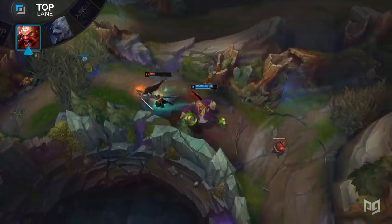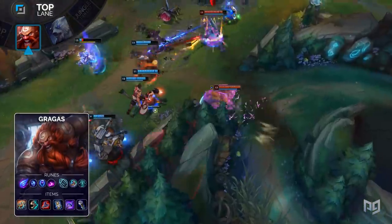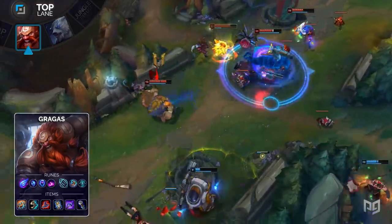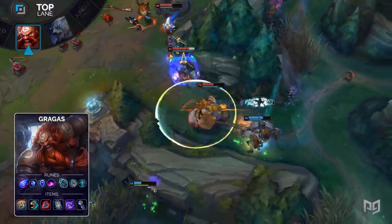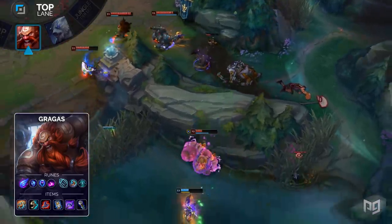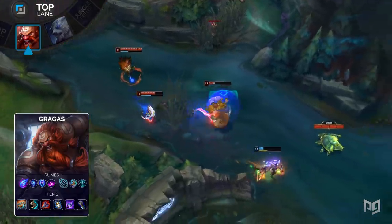Let's run through those runes and items next. For runes, you'll want to run Phase Rush, Manaflow Band, Transcendence, Scorch, and then Magical Footwear with Cosmic Insight. For his items, you'll build a Hextech Protobelt, Sorcerer's Shoes, Rabadon's Deathcap, Zhonya's Hourglass, Luden's Echo, and a Void Staff. The order in which you build these items will vary heavily based on your games. Always rush Hextech Protobelt, however, as this item is a solid foundation for any Gragas build.